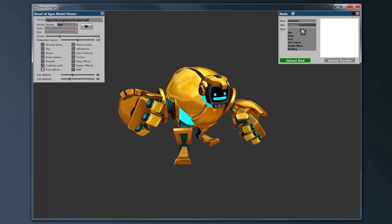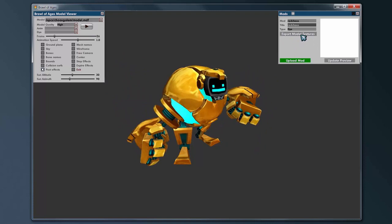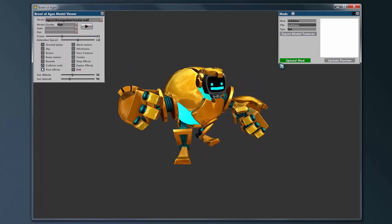Now what you need to do is switch the type to a die. That's going to give you the Export Model Textures button, so click that. It's going to take a minute while it generates all the textures. It's basically copying the textures from the game directory into your mod folder so you can edit them.